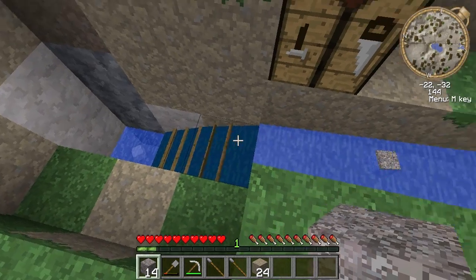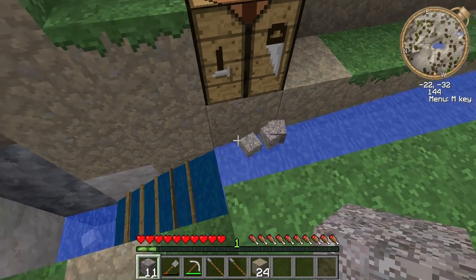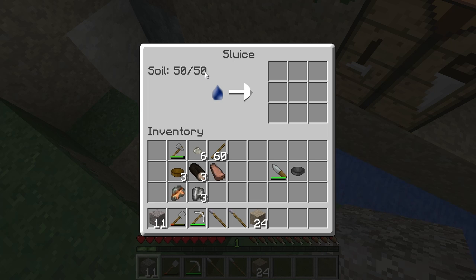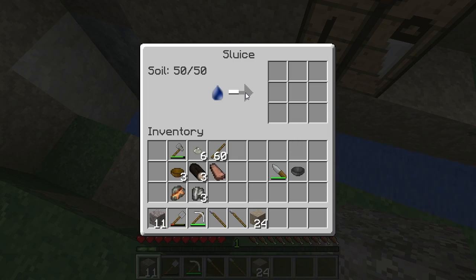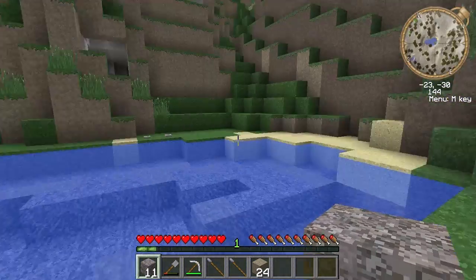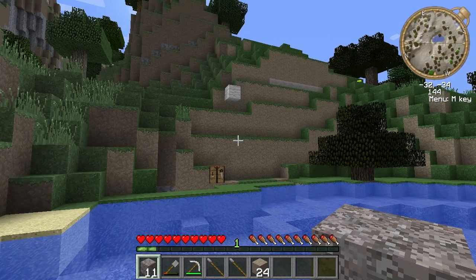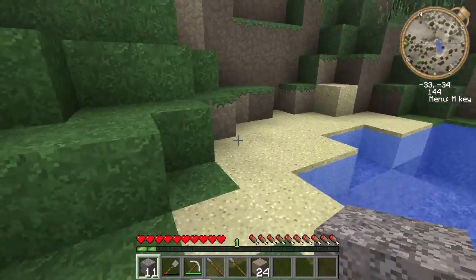It'll queue up so you can do several minutes worth of gravel. When it runs out it'll take the next gravel block. From what I've heard, you want to use gravel to get ores and sand to get gems — though the gems still have no use except to take up inventory. We're getting more zinc out of this.